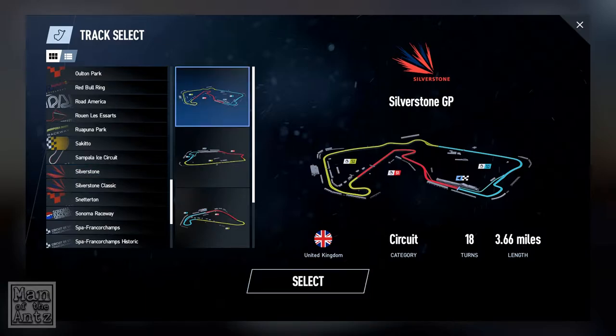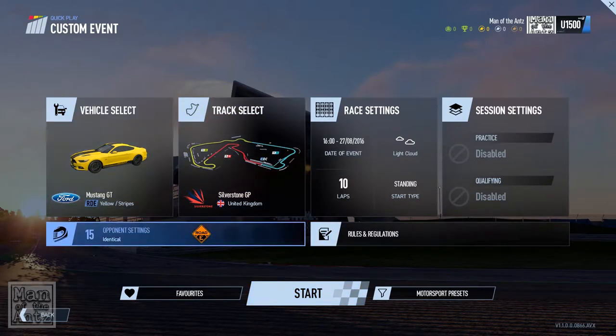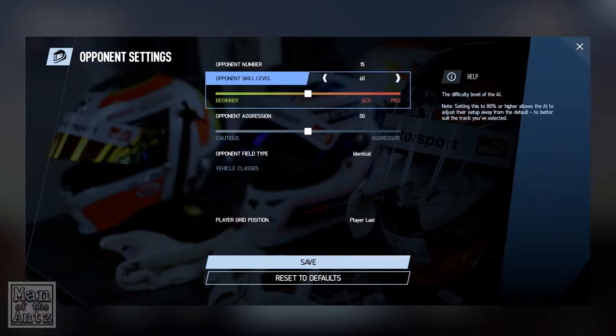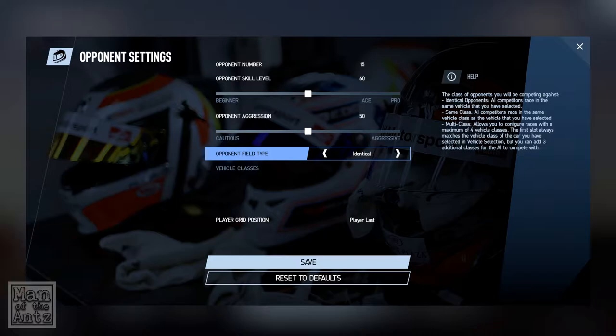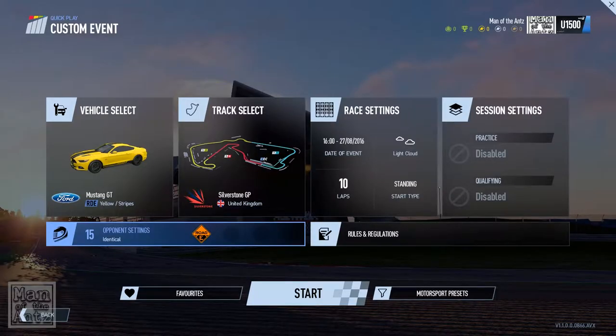So we're going to be doing Silverstone, same as we did in Project Cars 1 — the full GP circuit, the 3.6 mile one. We got a little confused last time with that. Opponent settings is where you decide skill level, grid size, and car class. We'll leave it at the middle — it goes up to 120, so it's smack bang in the middle. We'll leave the aggression as normal and keep them identical, same as last time.